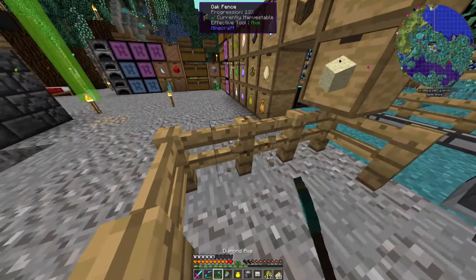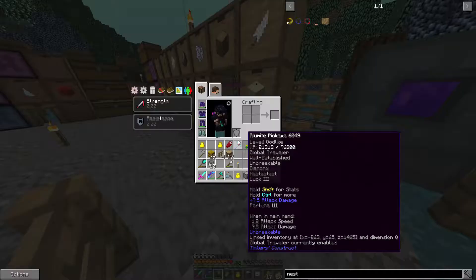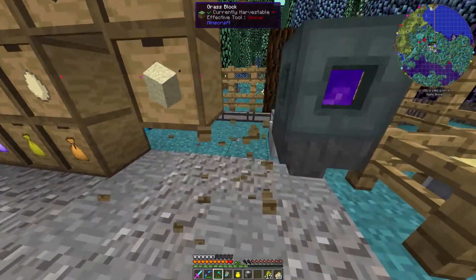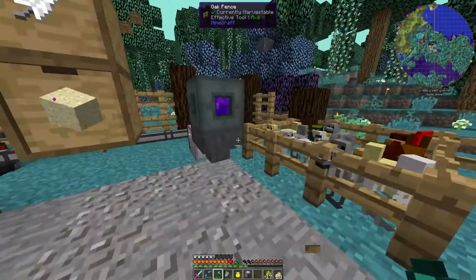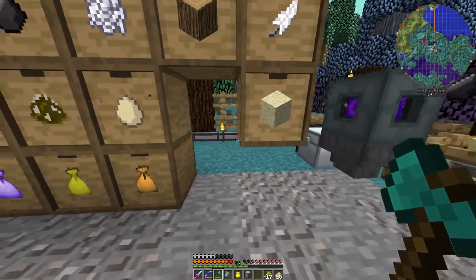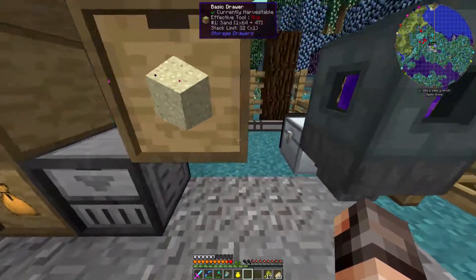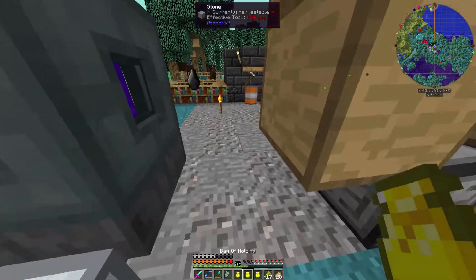We'll have a look at those in a minute. Let's just see if we can get these off — it's because my cloud pet's on me. That's the only downside to that cloud pet: it does slow you up a little bit when you're doing things. I wanted to put this here because this is going to go here, and then we need to know which bag has got our bits in it.